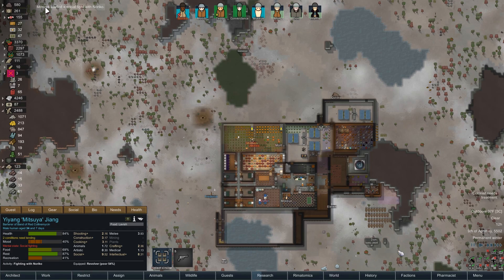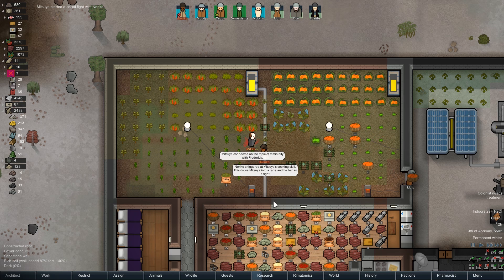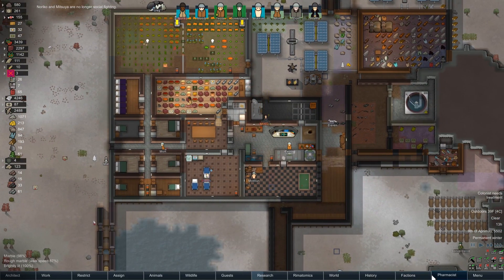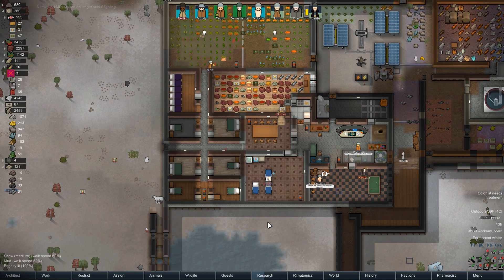And you started a social fight? You started a social fight with one of my people? Oh — Noriko started it. Well, alright. Let's let them beat each other up a little. Now I'm switching your stuff down — guests, you get medical care but no medicine for quite a ways up, because I'm not wasting medicine on you. That was entirely your fault and I'm not happy about that.